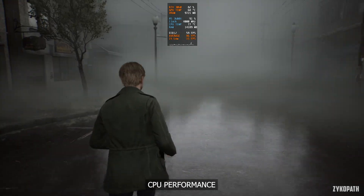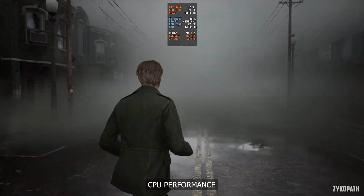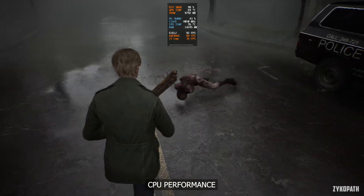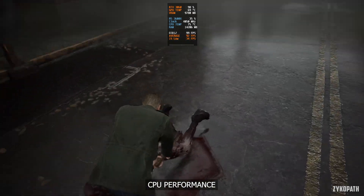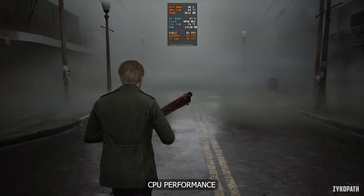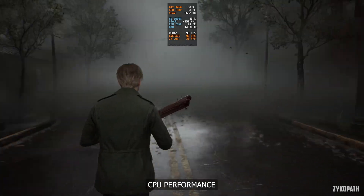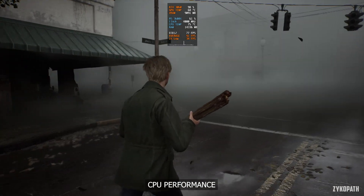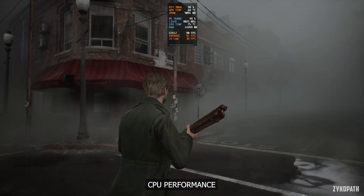Let's start with the CPU performance. I have some good news and some bad news. The good news is that the CPU frame rates are really scalable. A mid-range CPU from 2019, like my R5 3600X, is not being CPU bottlenecked using CPU intensive settings while still reaching relatively high frame rates, and it appears there is still plenty of headroom available. The bad news is that there is noticeable stuttering which is independent from the frame rates, leading to really low 1% lows throughout the game.